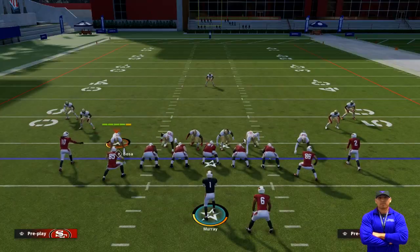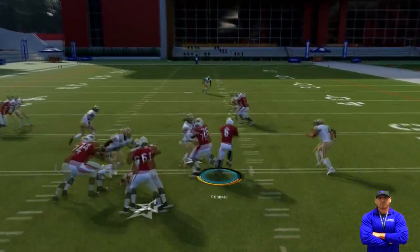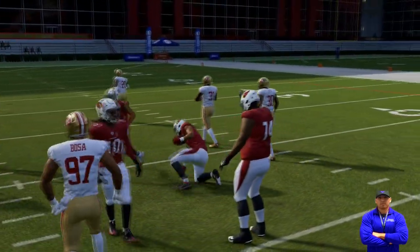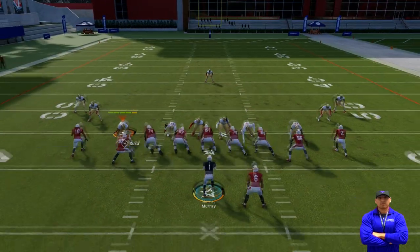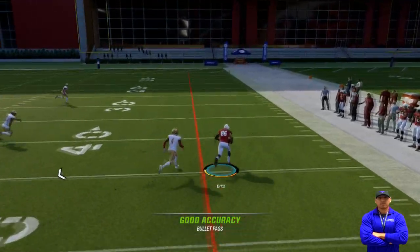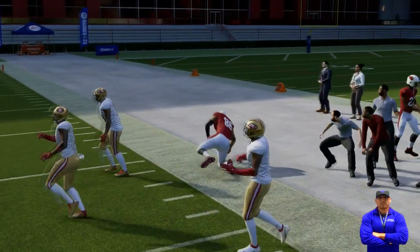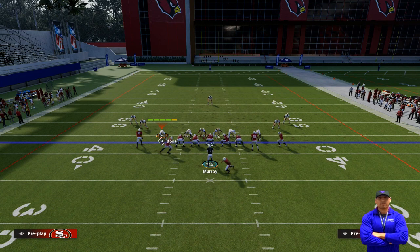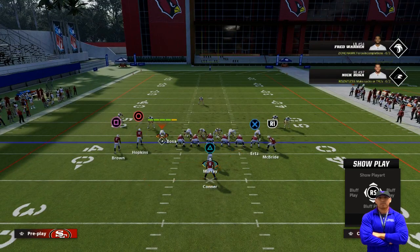He was frustrating Skimbo while running it. He'd come here and hit the middle with zero-one trap. Skimbo was coming out in Nickel 3-3, the loop defense. Then he'd throw a pass to the outside and make it very difficult to stop. Once that was stopped, he'd audible to Pistol Wing Flex Close, which we already have the plays set up for.